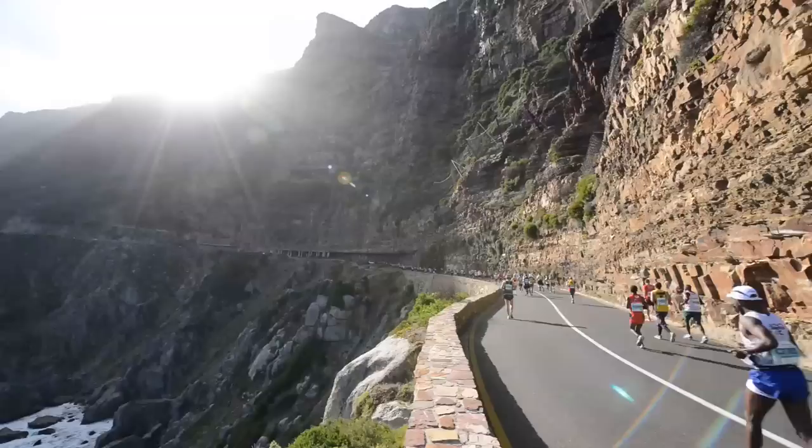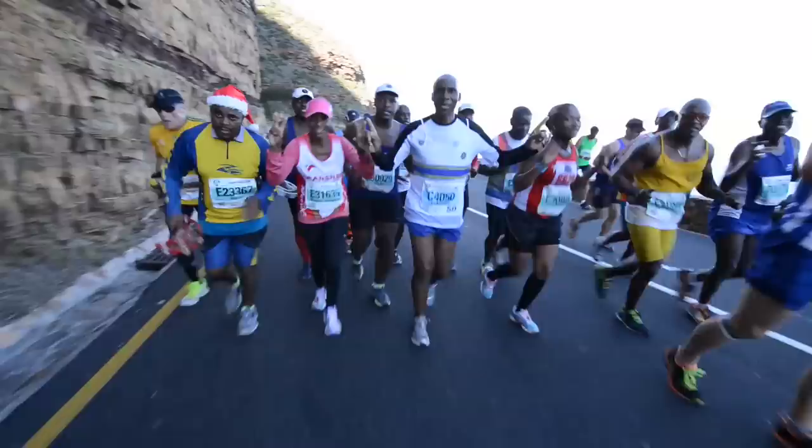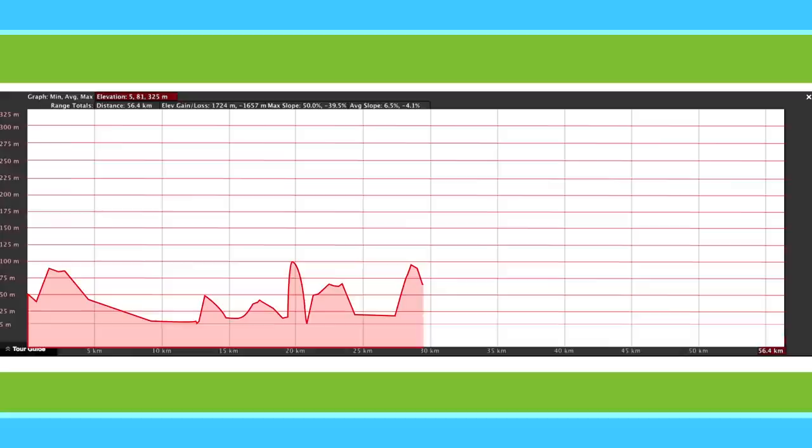Chapman's Peak is an iconic section of the race and one of the most beautiful sections of road anywhere in the world, so you can feel truly privileged to see it with thousands of other runners on race day. The hill is not particularly steep nor particularly long, but it's followed by some significant challenges, so if you go too fast here you tend to pay for it later. Don't be fooled by the false summit known as Little Chappies — you'll start a descent only to be ambushed by the real climb of Chapman's Peak shortly thereafter.